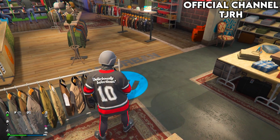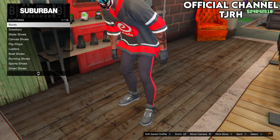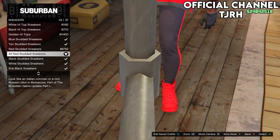Then go over to shoes. On shoes, go on sneakers, go down to the bottom, and equip the all red studded sneakers.